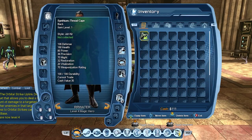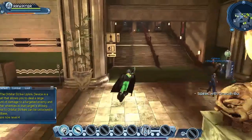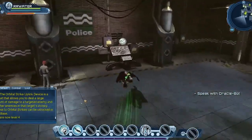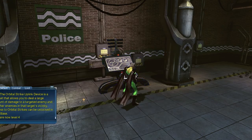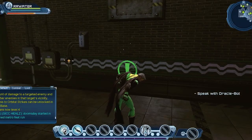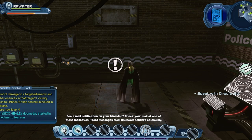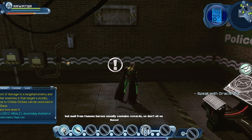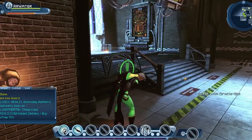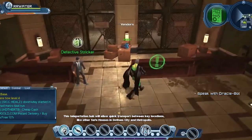In the safe house, the first thing we're going to do is equip the piece of gear we got. Our ultimate destination is Oracle Bot, but let's take a quick loop around, pick up some investigations, check our mail, and grab the things we need so we're not doing all that at one time. Oracle sent us a face mask so we'll get that equipped. The investigations are the green exclamation points — we want to collect all of those. We'll also have quick transport between key locations like safe houses in Gotham City and Metropolis.